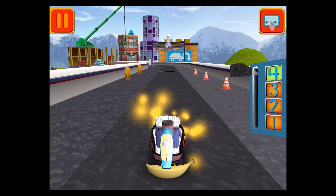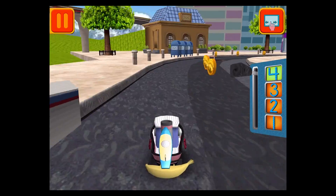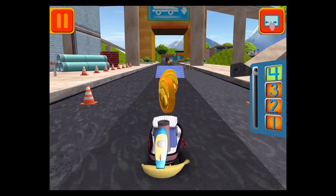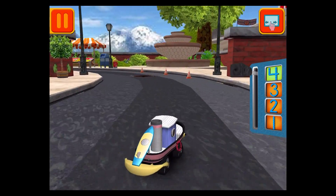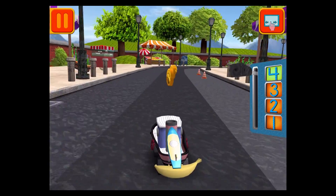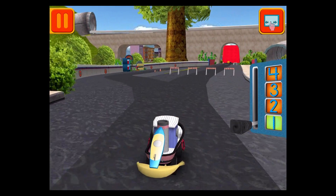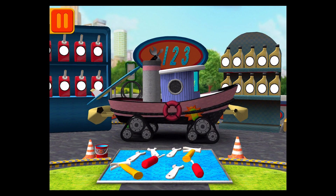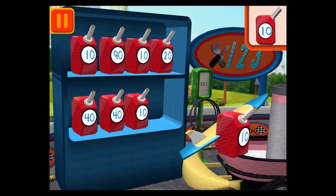Remember, the more coins you collect, the more cool stuff we can unlock! Woohoo! Great coin collecting, Umi friend! Great racing, Umi friend. Time for a pit stop! This is where we take care of our cars so we can get back to the track! We need gas cans with the number 10! Find the cans with the number 10 and drag them to your car!